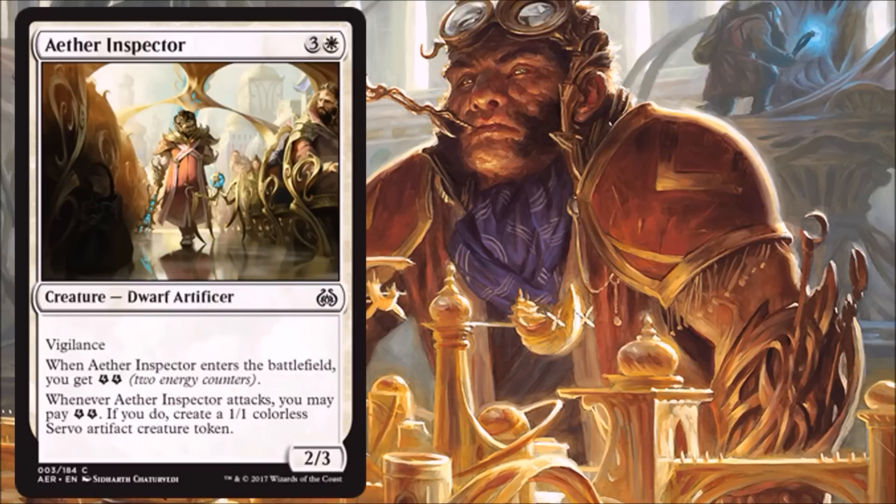Aether Inspector — serviceable four drop in Limited. It's not something you always want or will always make your cut. This is actually part of a cycle — one in each color — and they all have two abilities: when they enter the battlefield you get two energy, and when they attack you can pay the two energy for a Servo token. This particular one has Vigilance, which isn't as good as some of the others. The black and red are probably the better ones of this cycle, but if you need a four drop, it's just fine.